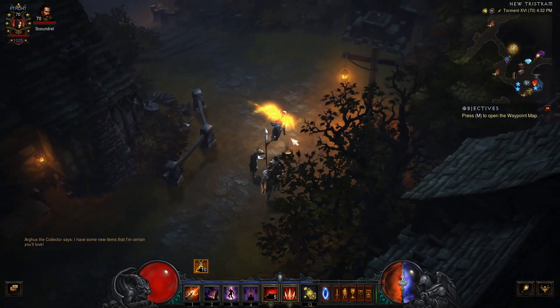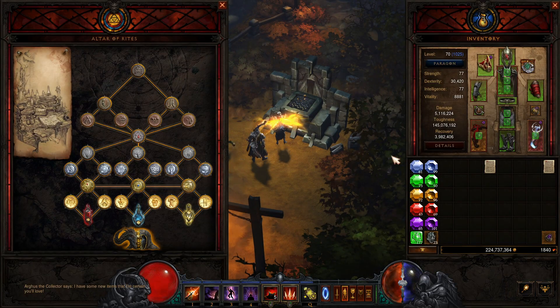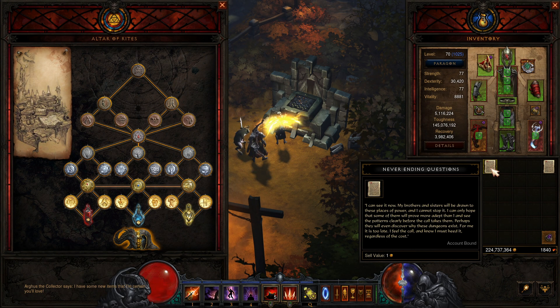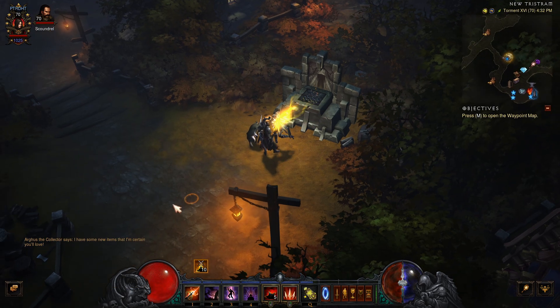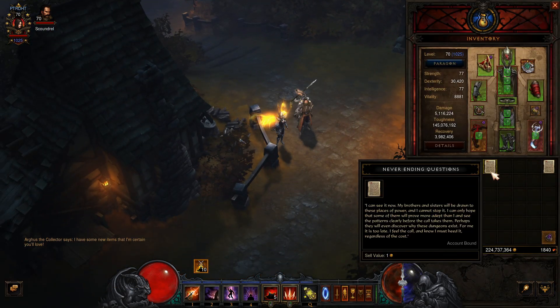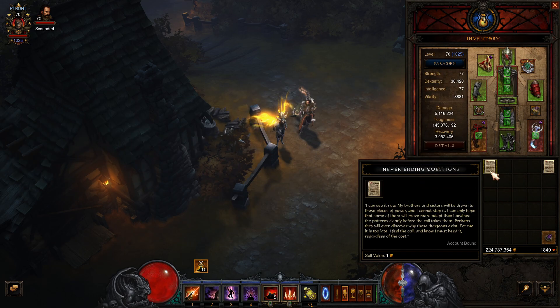What's going on everyone, Juicebags here and welcome back to the channel. Today we're going to talk about how to find Never-ending Questions, which is unlock number 19 on the Altar of Rites in the upcoming Season 28 for Diablo 3. This item is going to be a rare drop from rare enemies in any set dungeon.